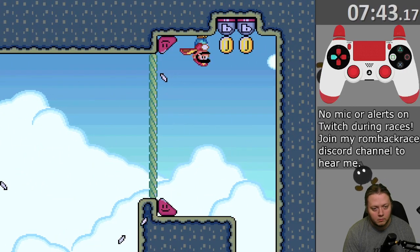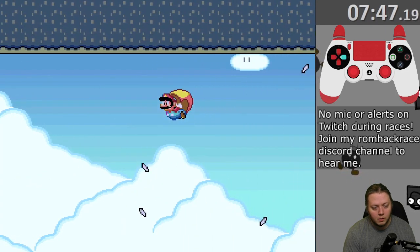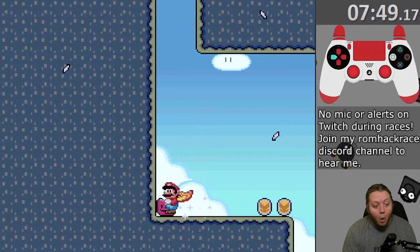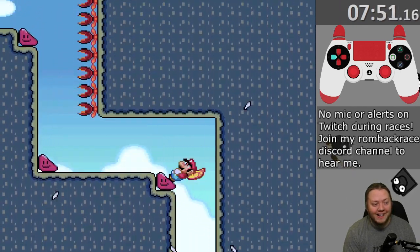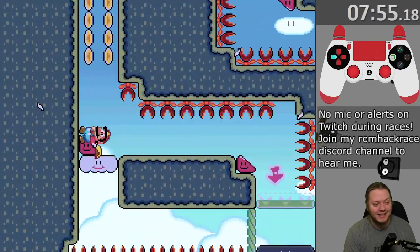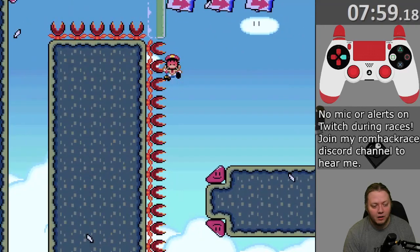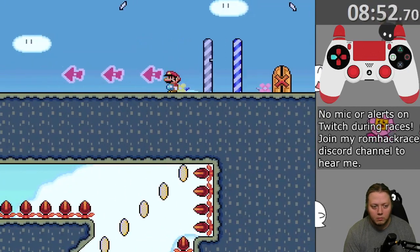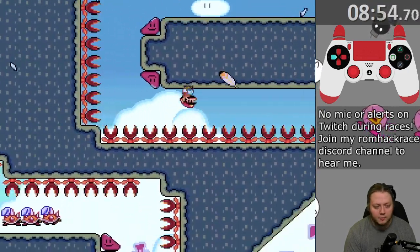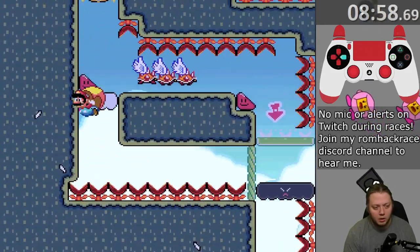I've still got P-speed as I'm running down this wall, so I just fly over to the right here. I sort of expect that I can just run over those P-switches to activate them, but it's like the pipe before — I have to jump into them and hit them with my head. And I also realized, as I came back to those munchers, that's a silver P-switch, so it turned all the regular munchers into coins. I didn't really understand where my path was going to go, but really there was only one direction for me to go, so I just keep moving.